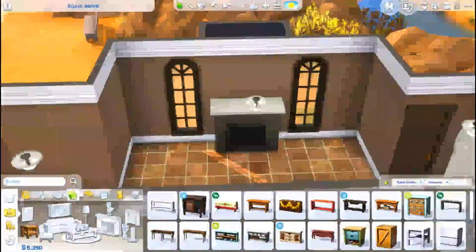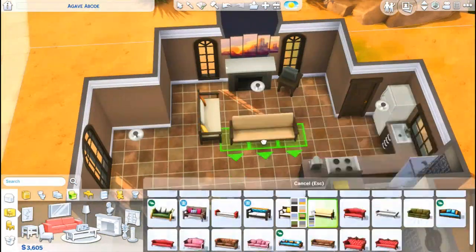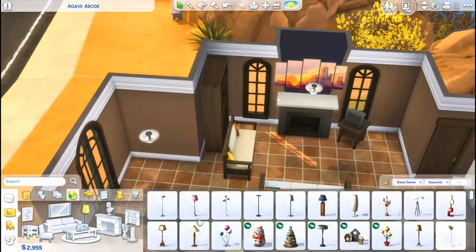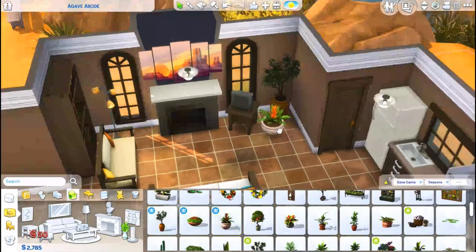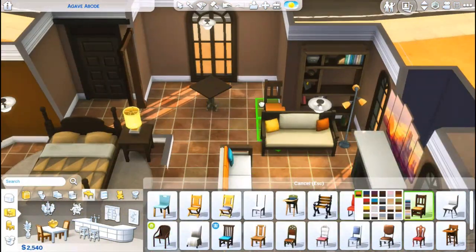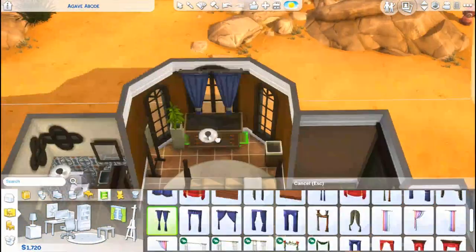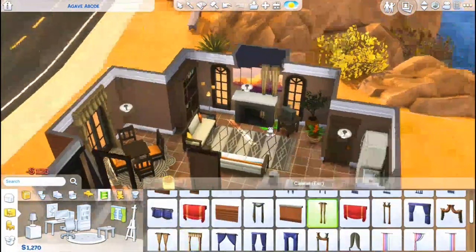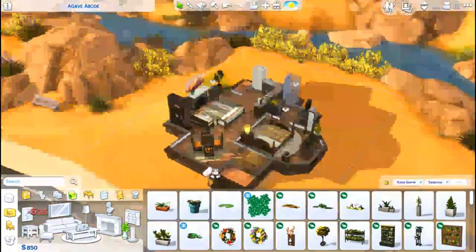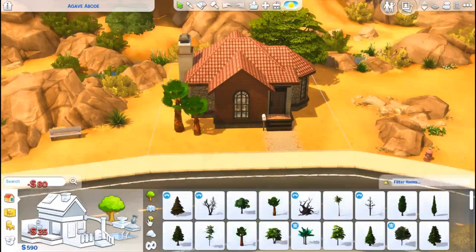This house is on a budget — it's completely a starter home. You can move right in with a single Sim or a couple straight out of Create-a-Sim with just the 20,000 simoleons you start with. The lot value is around 1,500 simoleons and the house itself is 18,450 simoleons, so your Sim will be left with about 50 simoleons. It has everything you need except a PC — it does have a TV, a bookcase, and all the essentials. Your Sim can always go to the library if they need a computer.